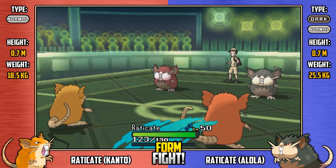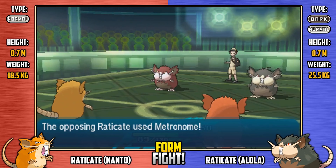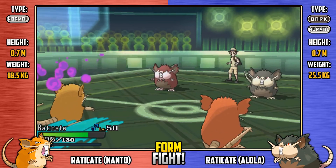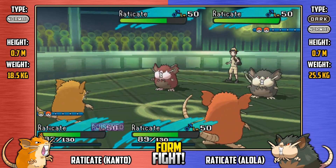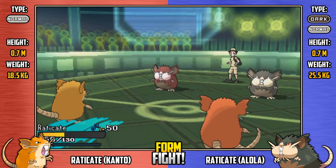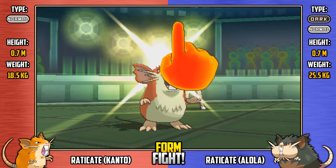There's the Comet Punch, taking full advantage of that normal type same-type attack bonus. Three hits taking about between a quarter and a third of Shiny Kanto's HP. Encore from Shiny Alola fails and we see more poison damage coming off from regular Kanto. Team Alola have the advantage, but it's really too early to tell. We see Substitute from regular Kanto cutting its own HP when it's already poisoned. That was not a good move at all.